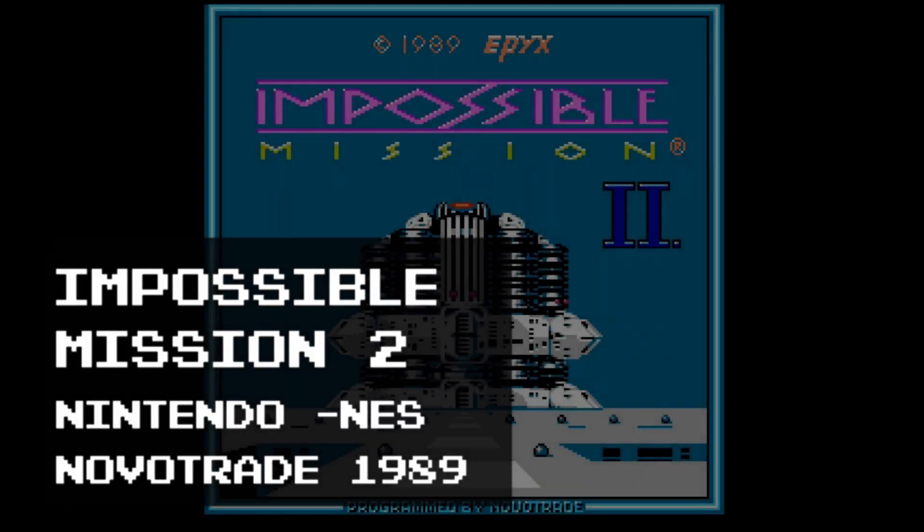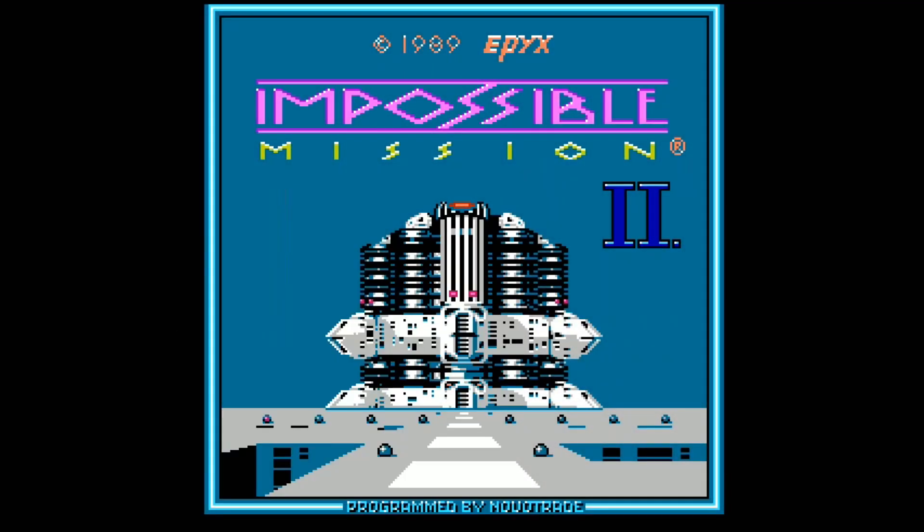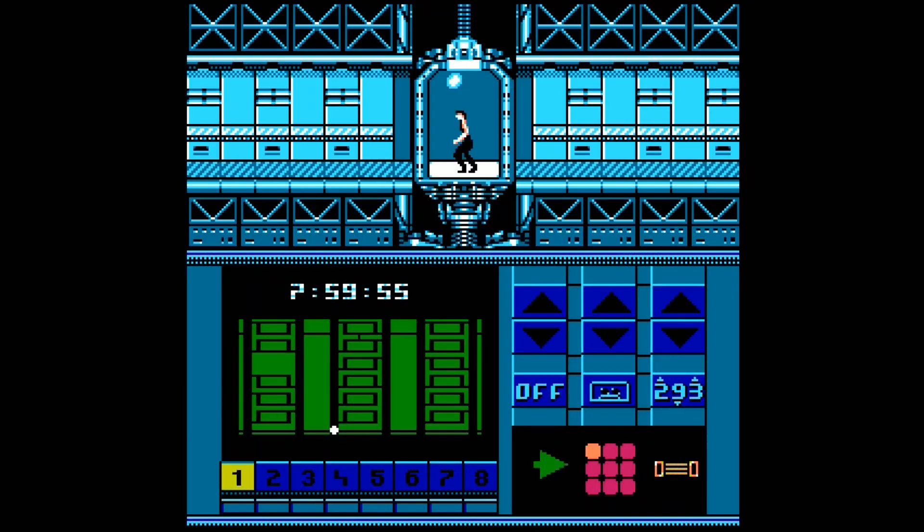Hello, and thanks for stopping by. This is Impossible Mission 2 for the NES. This was an unlicensed Nintendo cartridge that was originally an Epyx game, and it was ported and released in 1989 by Novatrade and American Video Entertainment.